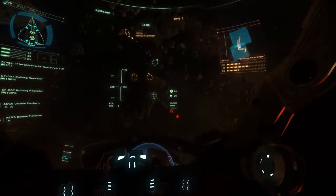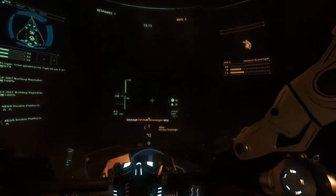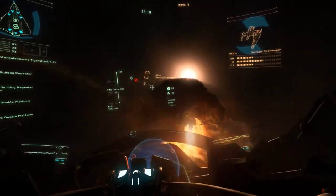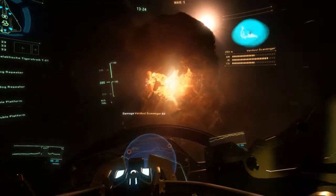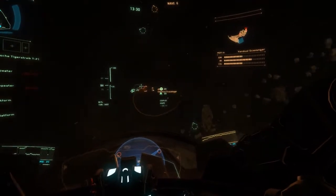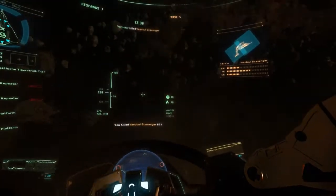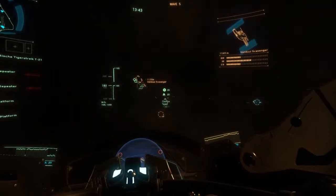Hey guys, it's Wonski here and today we're back in Star Citizen. I'm going to talk about REC, or Rental Equipment Credits. This is something that CIG has been talking about doing for a very long time — I remember back in the days of Wingman's Hangar, the idea of earning credits in Arena Commander to unlock items, weapons, ships, and so on. That's basically what REC is, but it's actually a fairly complex system, at least according to its first design brief put out a couple of weeks ago.